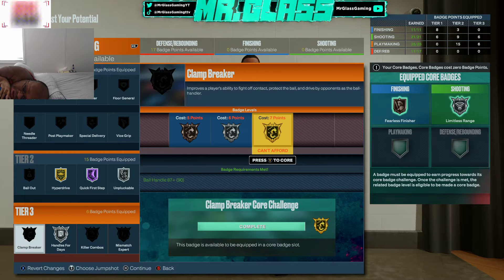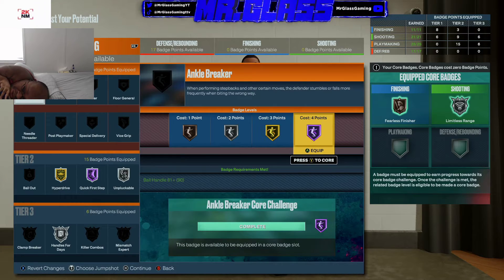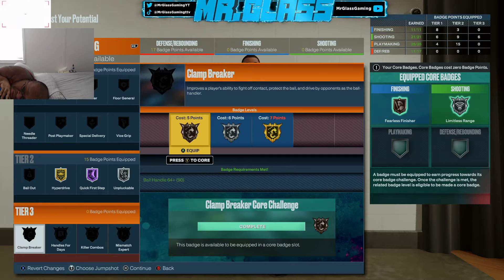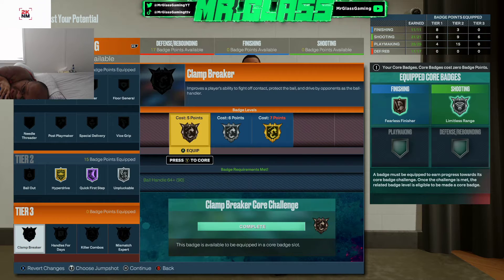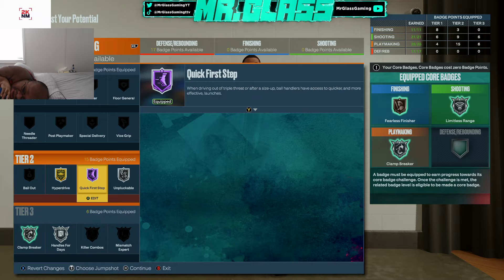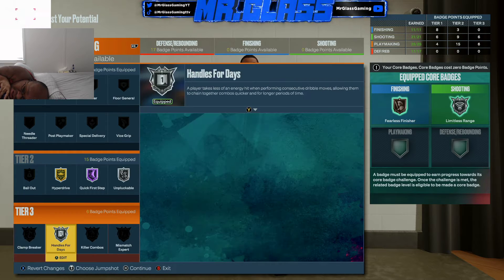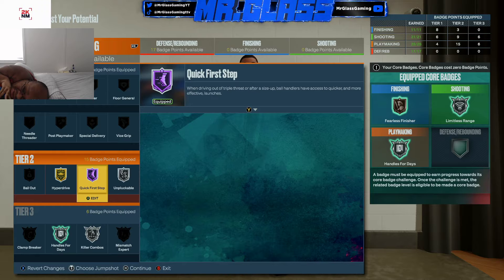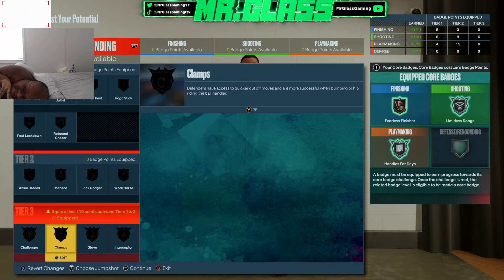We've got 25 badges to work with. We're going to go Handles for Days. We got Ankle Breaker, and we're going to core that. I personally prefer Clamp's Breaker, but a lot of people like Killer Combos — that's up to y'all. You could switch one for the other if you really wanted to.